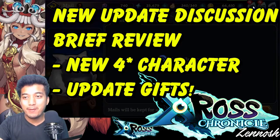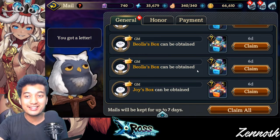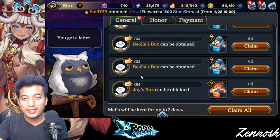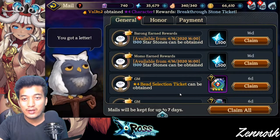First of all, let's see what we have got in the mailbox. That's what is really gonna excite us, right? So there are a lot of below us boxes and the joyce boxes. Let's try to open up all of them and let's see what we are gonna get.